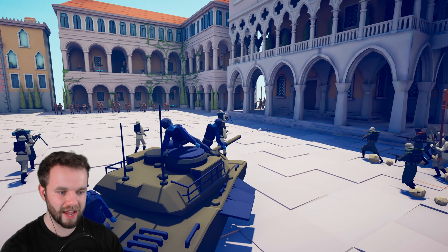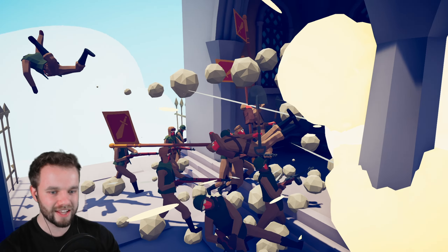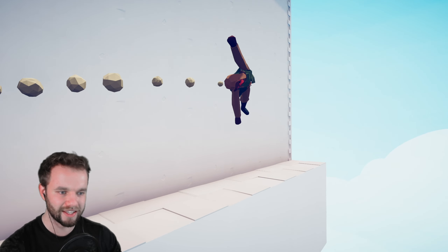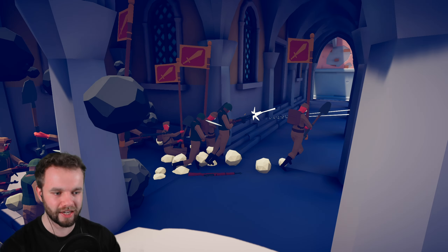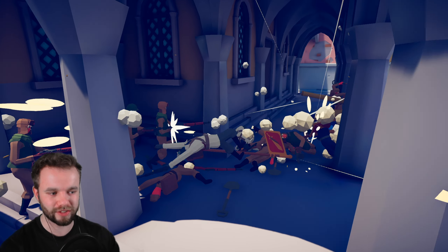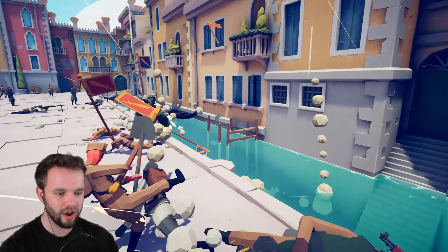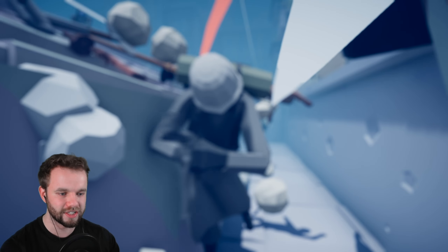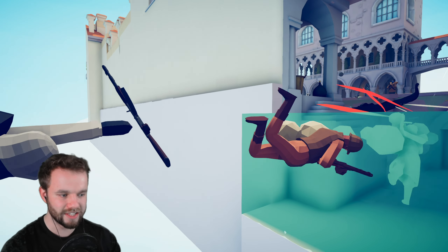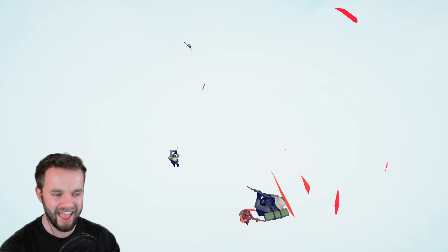Let's start things off nice and slow. The tank is already aimed at these guys — the ambush has not worked. That guy's already been sent sailing out of the map. The rest of them seem to have taken it in good spirit, but they've been cut down so badly. Some Germans jumped into the water as well. Let's see these guys as they pass on into the afterlife — they're fighting on their way down. I respect it, gentlemen.